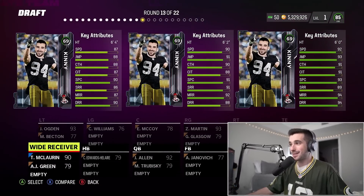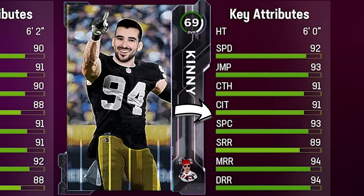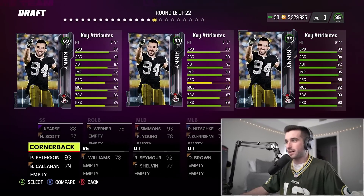Our next round has three wide receiver options with some speedy guys at 90. The right side option is clearly the best again — 91 catch, 91 catching in traffic, 93 spectacular catch, a little bit shorter. We're going with the right side option and it's a 93 overall A.J. Brown. This is the best draft I've ever had in my entire life.